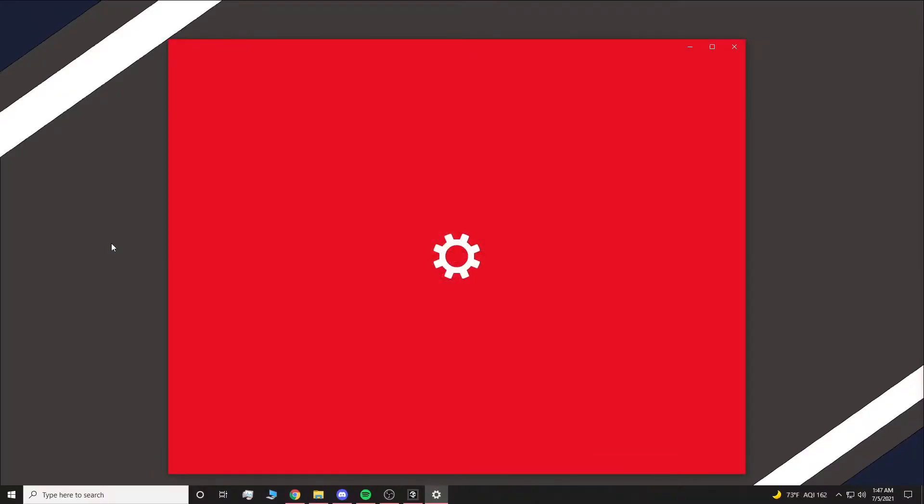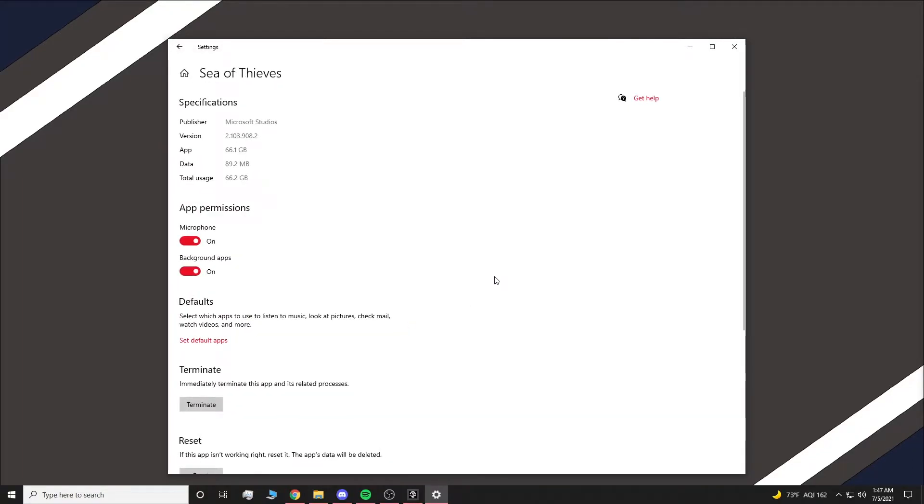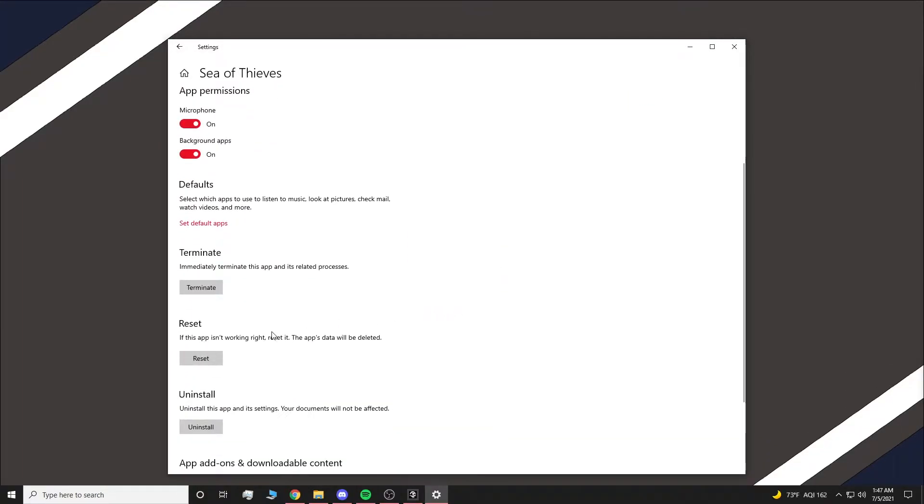You're going to go to 'Apps and Features' and type in 'Sea of Thieves,' then click 'Advanced Options.' Now scrolling down, you're going to hit 'Reset.'